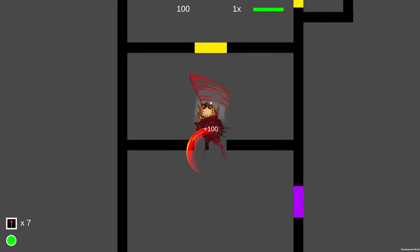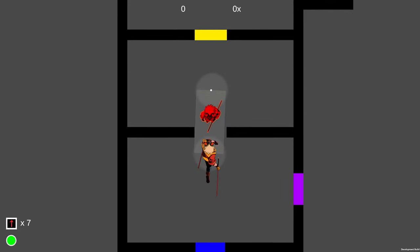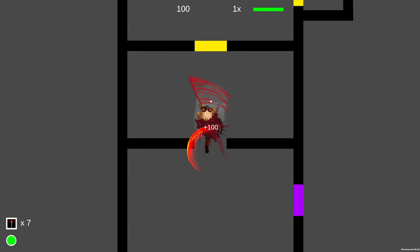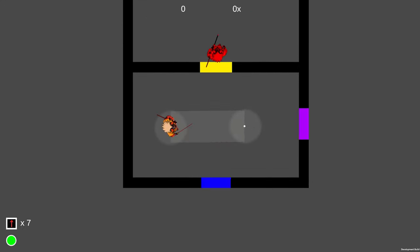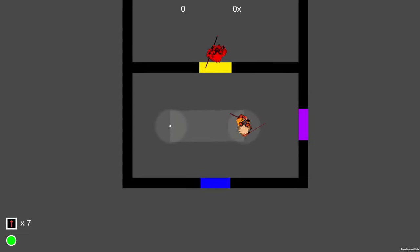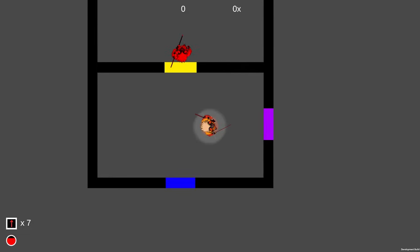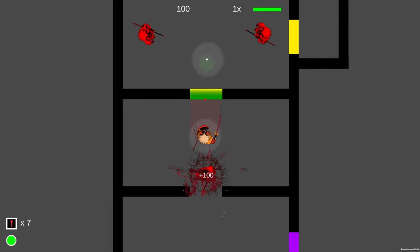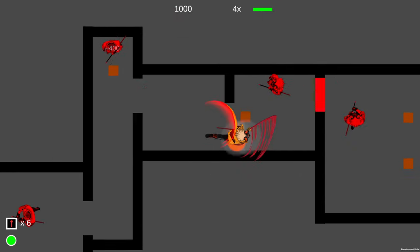We've got two new animations for our main character: an attacking animation — though it's really just a single frame rather than a full animation due to the incredibly fast pace of the game — and a post-dash transitional animation where our guy flips his sword from the rear-facing to the front-facing position. It adds a cool stylistic flare when you're dashing around.